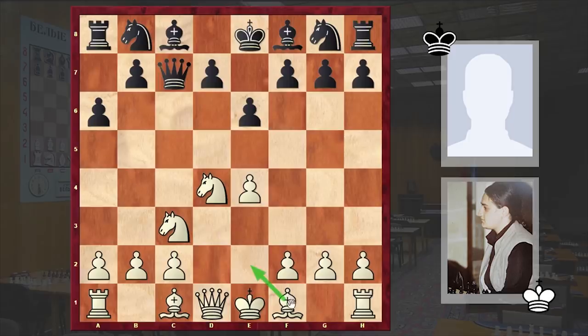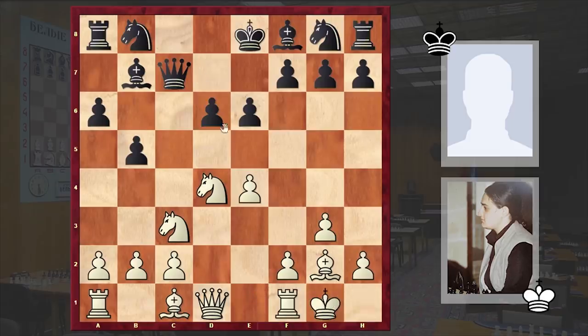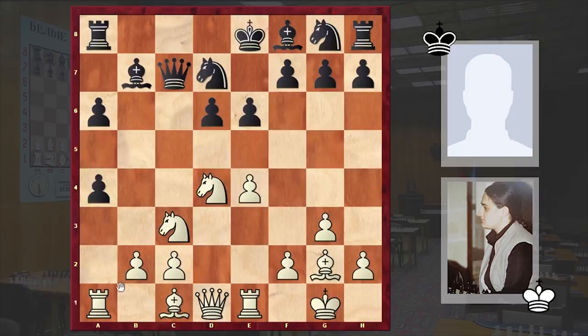Other popular alternatives are Be2 and Be3, but in the game white prepared the fianchetto of the kingside bishop. In return Black advanced on the queenside: Bb7. White castled kingside, then d6, Re1, Nd7, a4 — white is somewhat weakening Black's pawn structure on the queenside.